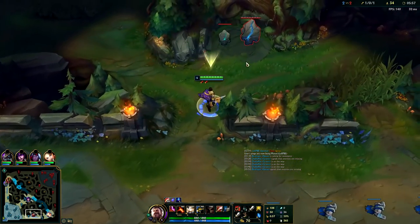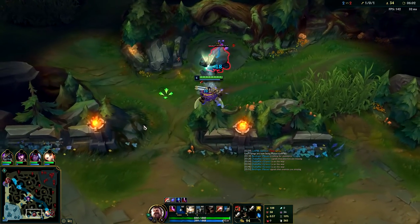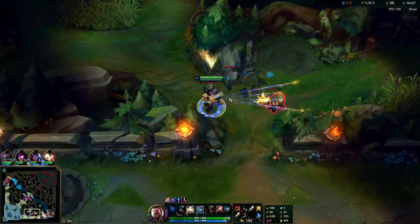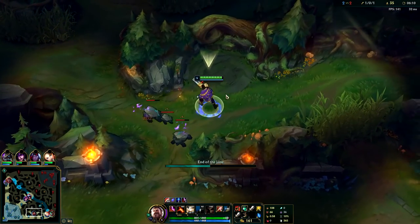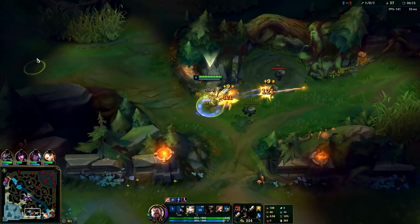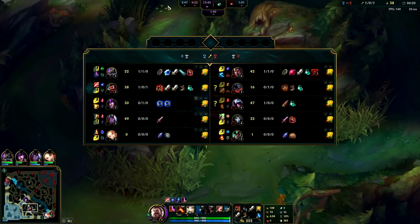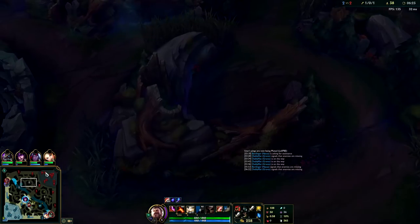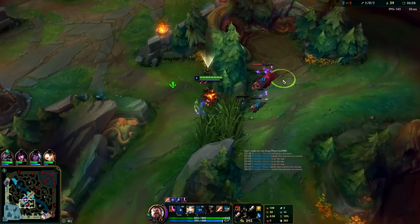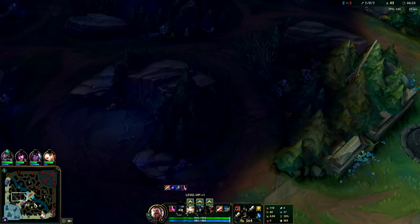For these ganks, we're going to want to kill Aatrox on his red since he started red — we won't be at ours when it spawns, we'll be at his. That should be pretty free. Talon's just shoving in waves. See how his buff icon is gray — when you see their buff is gray, that means it's up in 50 seconds.